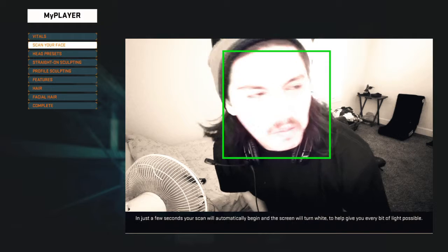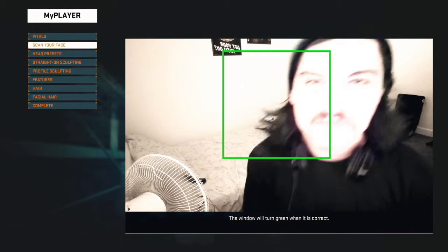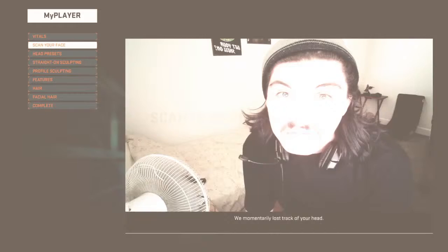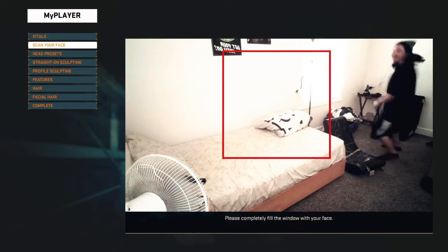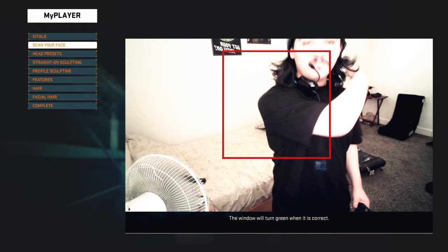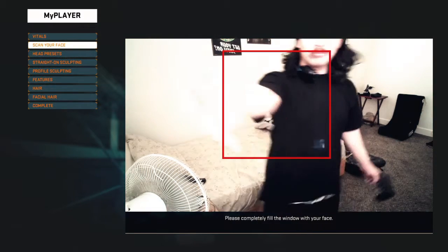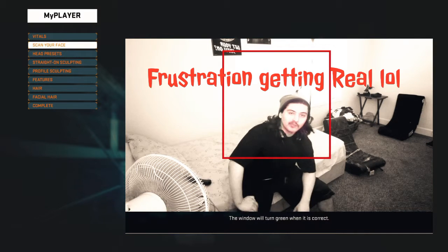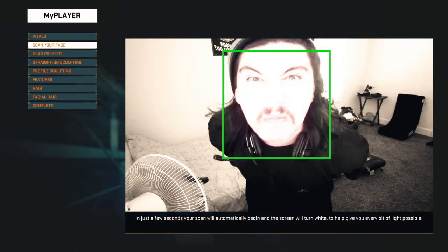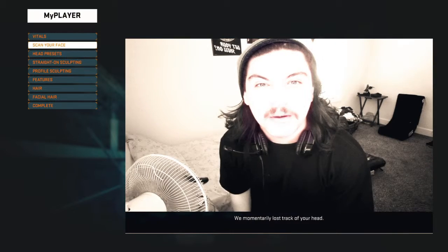All right, the shit's green. Can we go? In just a few seconds, your scan will automatically begin — we momentarily lost track of your head. Please completely fill the window with your face. The window will turn green when it's correct. [System keeps repeating error.] I'm not moving. My legs are — we momentarily lost track of your head. Please completely fill the window with your face. The window will turn green when it's correct. I'm gonna do a series right now.